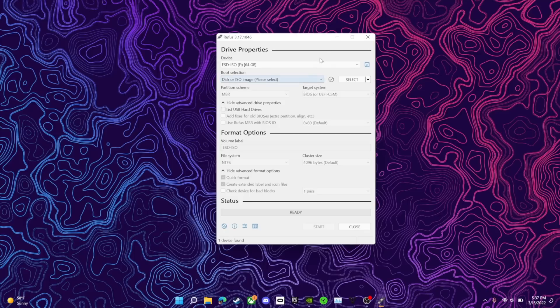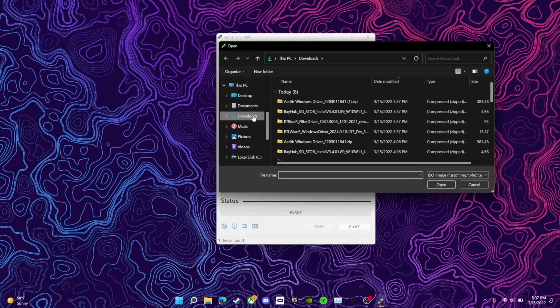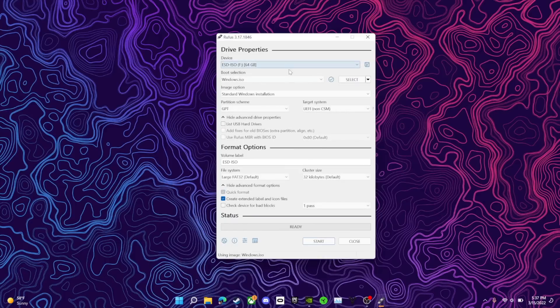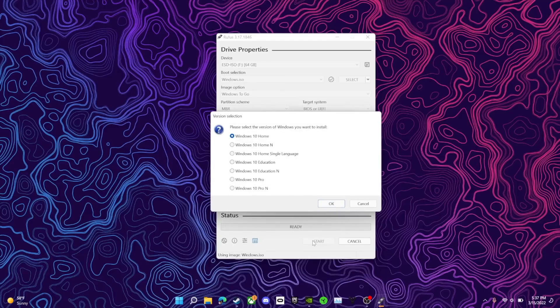The next software you're going to need is Rufus — linked down in the description. Once you plug your flash drive into your PC, it should show right up. Select the Windows ISO you already made, change the partition scheme to MBR, change the image option to Windows To Go, make the target system BIOS or UEFI, check 'use Rufus MBR with BIOS ID,' and make sure quick format and create extended label and icon files are selected. Then click start — it'll take about five to ten minutes to finish.